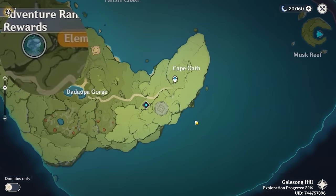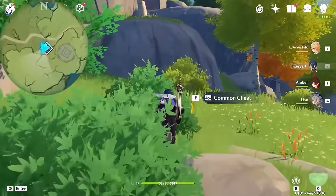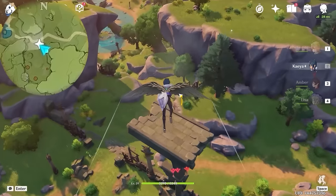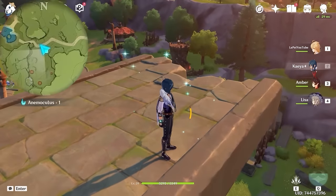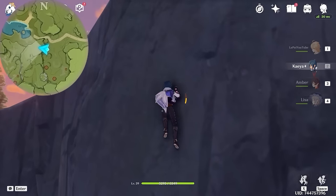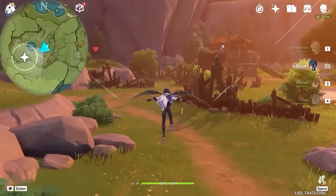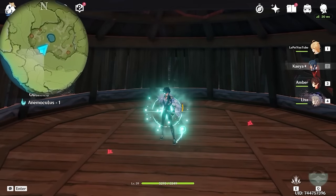Next, we are going to teleport to this domain. And we are heading to the left on the minimap. Come to this cliff and you can see this one here. Land on this platform, because we are going to continue to glide to the left on the minimap. And the next one is inside this hub.